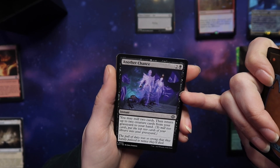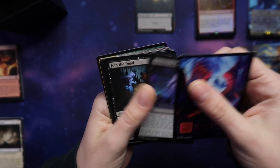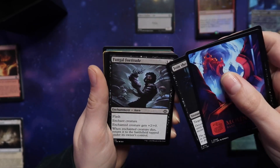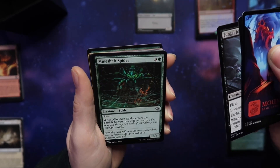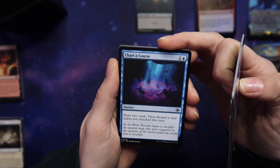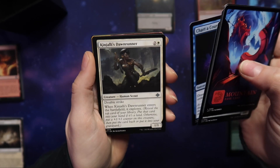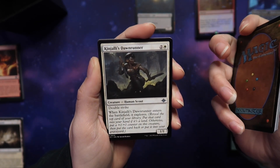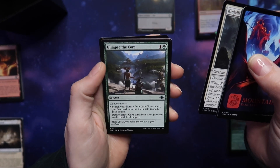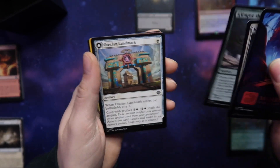Another Chance — you may mill two cards, then return up to two creature cards. Join the Dead. Fungal Fortitude. Mineshaft Spider. Chart a Course — draw two cards and discard a card unless you attacked this turn. Jolly's Dawn Runner — double strike, enters the battlefield and explores. Glimpse the Core — I like it when there's a choose-one on sorceries.